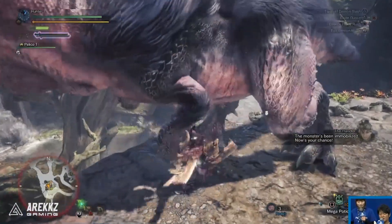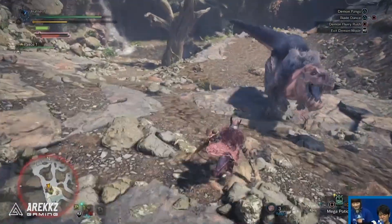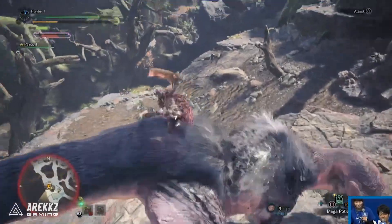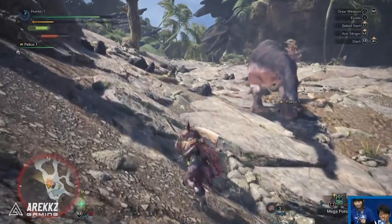There is a different slide attack when you are in demon mode — they demonstrated this a couple of times. The first time wasn't the clearest, but it seems like you get this sort of air dash. Same premise in that you go into a cartwheel spin, but off the back of it you then seem to dash through the air.